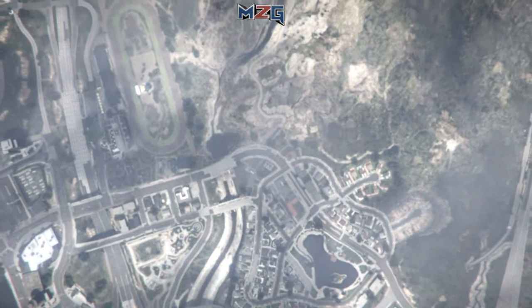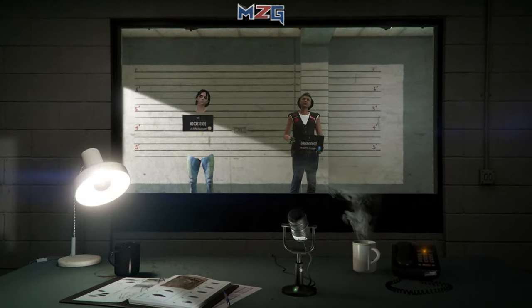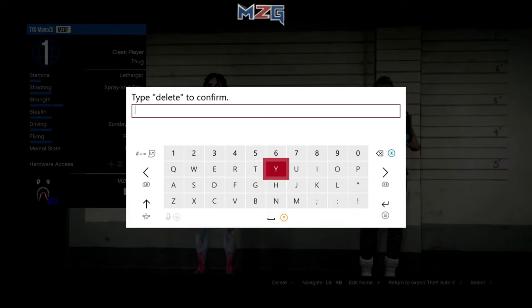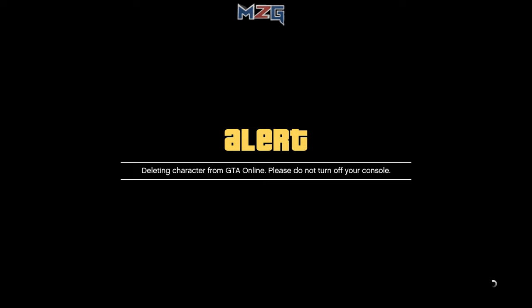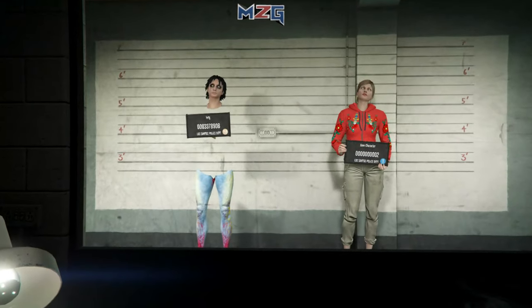After you go to choose character, delete the girl character. Make sure you do not delete your original character. After you delete the girl character, press B — or circle if you're on PS4 — to load up into story mode.